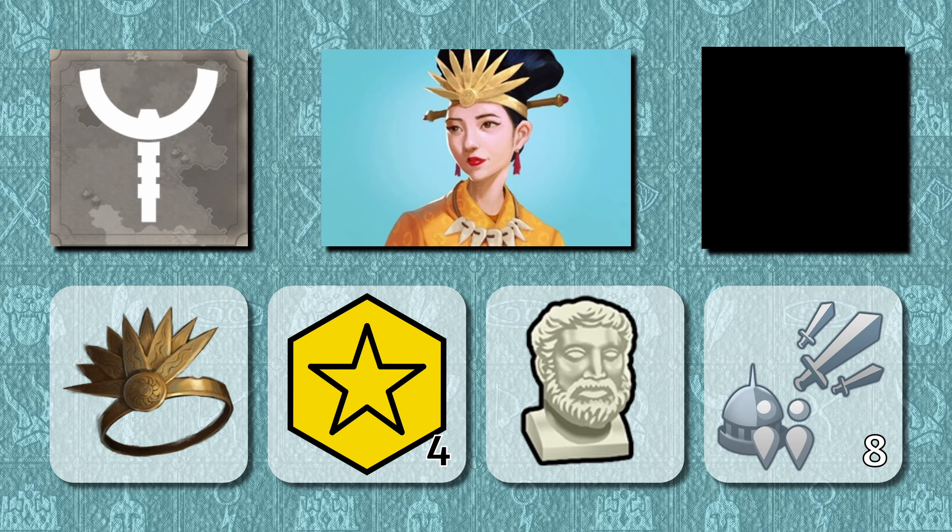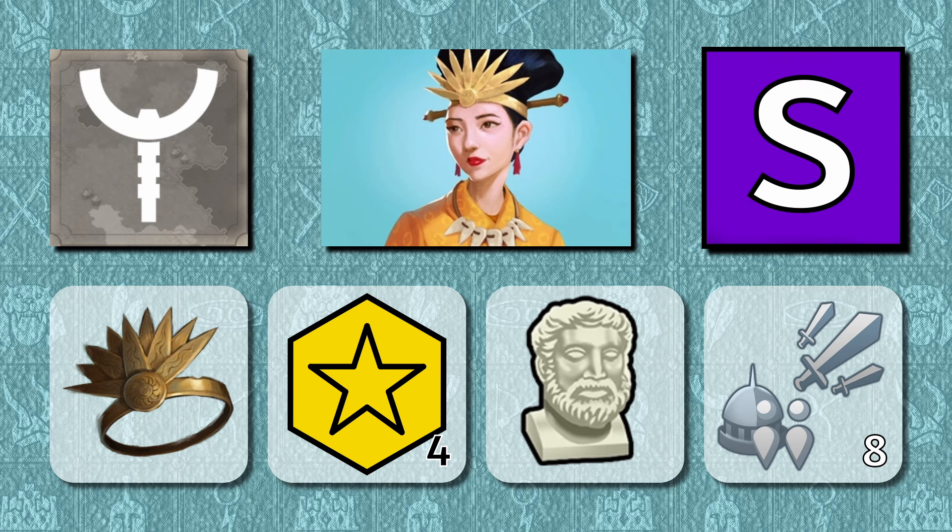Himiko is easily an S-tier unit as well. Sure, Himiko cannot fight herself, but with her Charm ability she can get more units on your side, with her Rule ability she can bring them under your control, and she also passively makes those units stronger. Envoys are ultimately a limited resource in the game, so unlocking an 8-pack of them is really good, and since Himiko can generate faith — the resource you need to revive her — she actively makes it easier to turn that 8-pack into a 16-pack, or an entire beer crate of envoys.